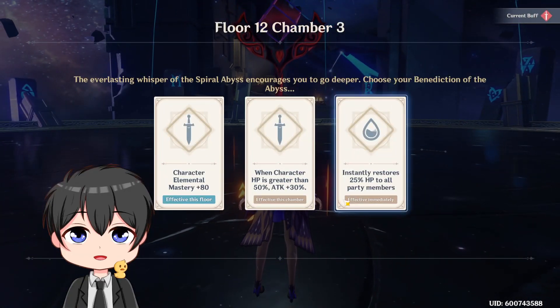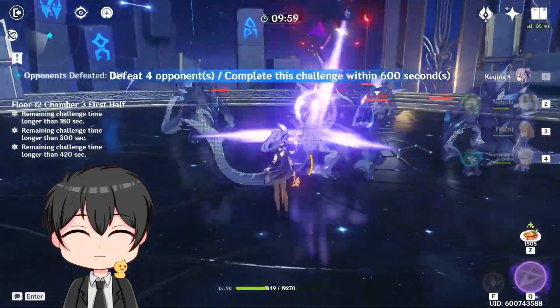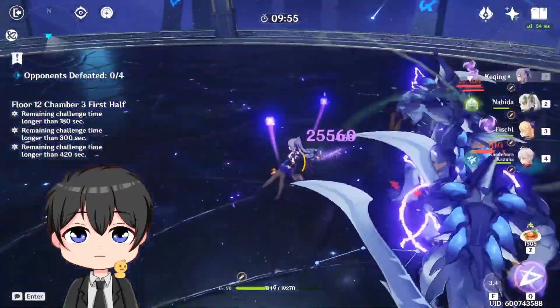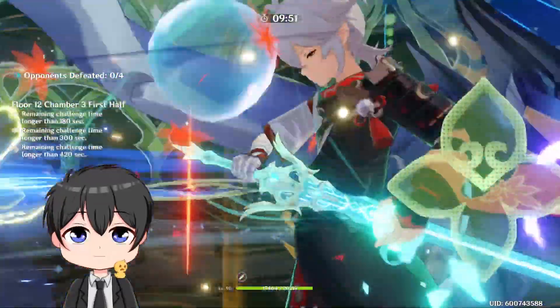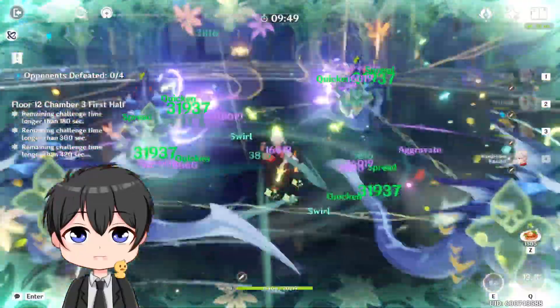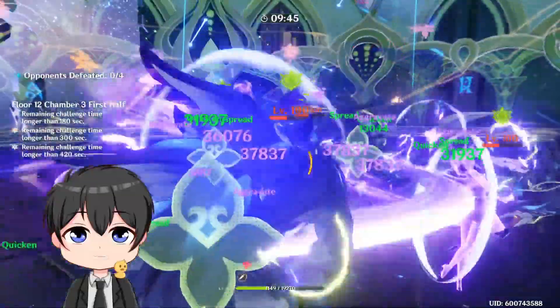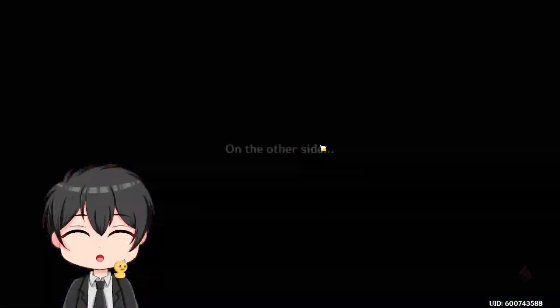So we're now on chamber 3. Let's grab the EM card. Use Keqing there, into Kazuha. Just then got an E, Q. Drop this — there's a Kazuha burst. Group him up — Fischl and Keqing. Oh my god. What is that damage?